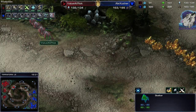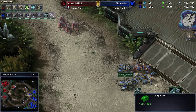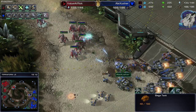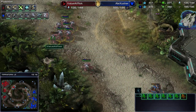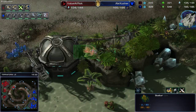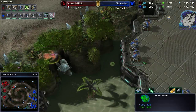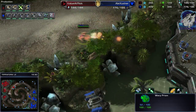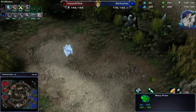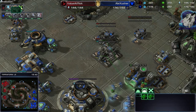Blink stalkers can keep your army quite far back and be very annoying. I don't know what the answer to blink stalker is — sieged tanks are good but he snipes them and gets away without losing a stalker. There's another Warp Prism. I could imagine Thors being good, but you don't typically go Thor against Protoss because of the Immortal. For now I'm sticking to Viking, Tank, and Widow Mine, potentially some hellbats.